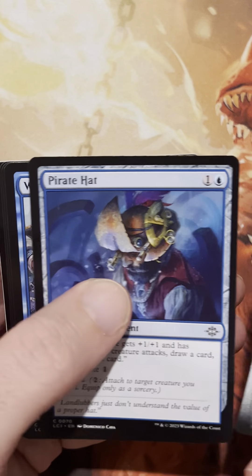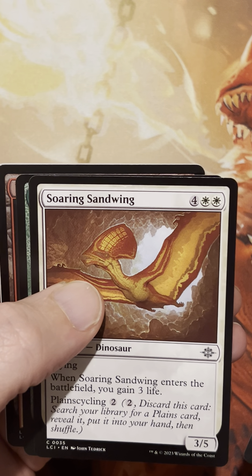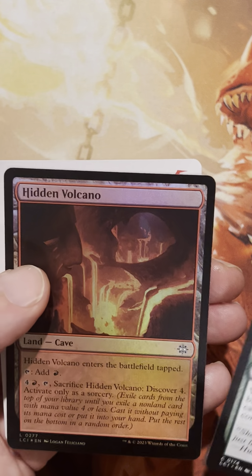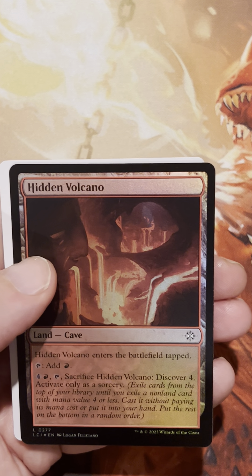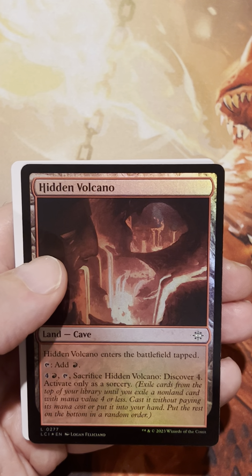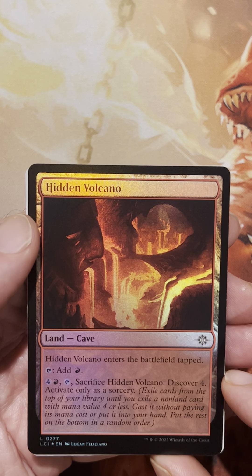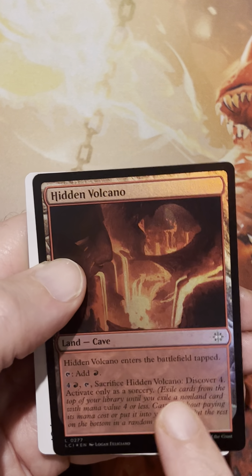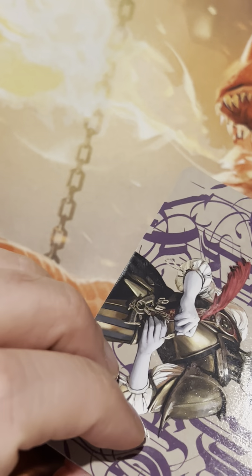Lots of uncommons here, which is kind of cool. Waylaying Pirates, Soaring Sandwing — nice little flying dinosaur — and Armored Kingcaller. What's this rarity? 'L' — Lost Caverns, I suppose. We got a blue foil in the back: Hidden Volcano. It's a land, of course — it doesn't have a specific rarity. It has a nice Discover ability on it, so a little value on that land, though it does enter tapped. And then we had our art card.